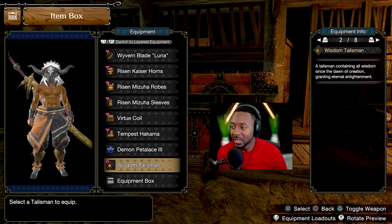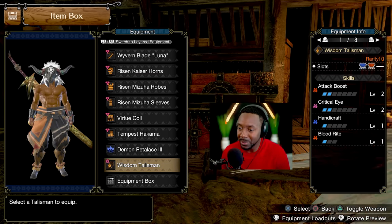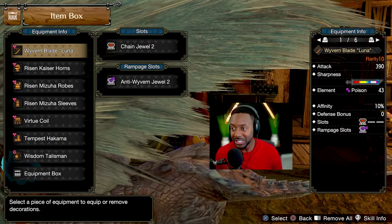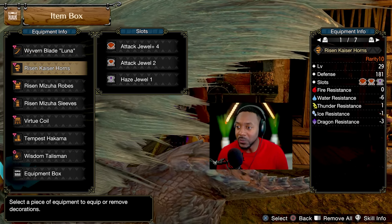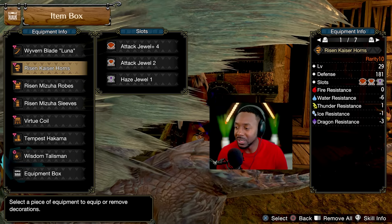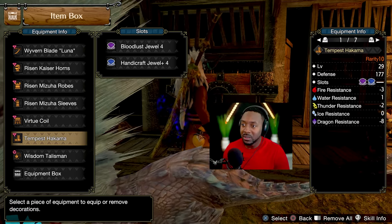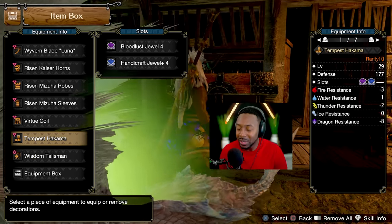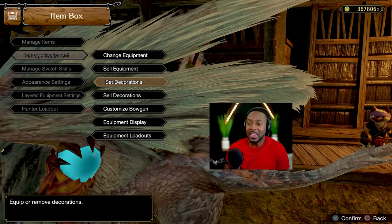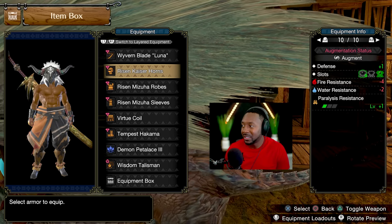For the talisman, the one I'm rocking is my OG — it has Attack 2, Crit Eye 2, and two level 3 slots, allowing me to use Handicraft plus whatever other skill I want. For decorations: Chain jewel, Anti-Vexation jewel — probably the best jewel you can use — Attack 4, a 2-slot Attack Haze jewel, Chameleos Blessing jewel for level 4, Attack 4, Quick Sheathe 4, Quick Sheathe 4, Bloodlust, Handicraft, Handicraft, and a Blood jewel. I'd love to get one more level of Bloodlust but I just can't.